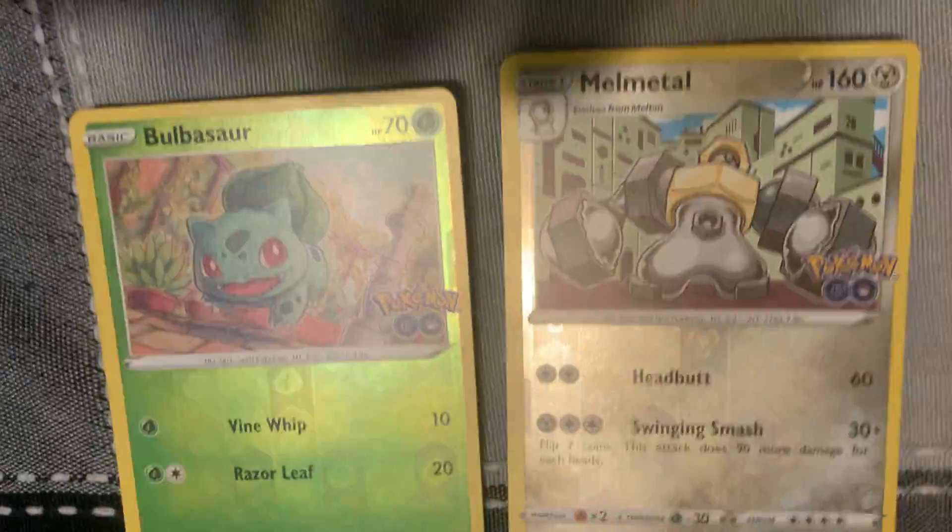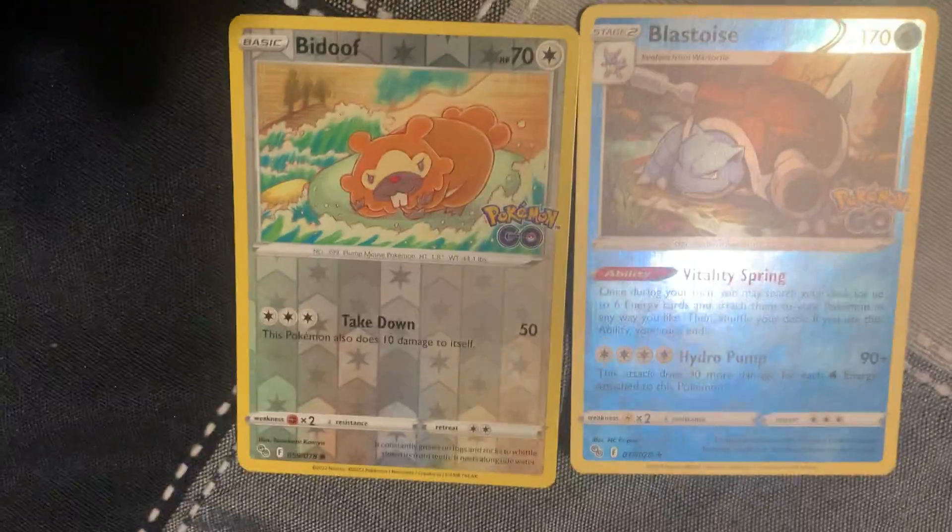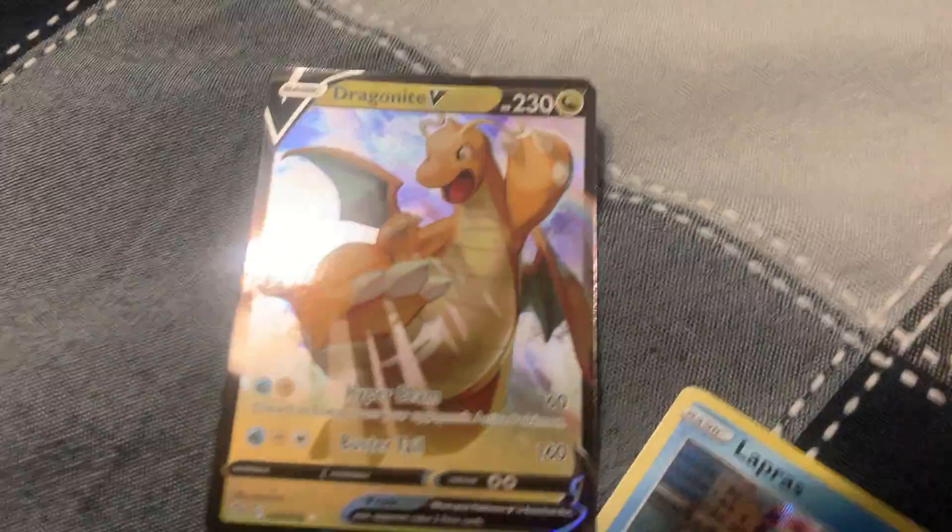There's the real holo of Sylveon. There's something different — there's the Mel Metal and there's a Bulbasaur with it. There's a Beedrill and a Blastoise reverse holo. Even the energies are different. Hey, you pulled the Dragonite V — there you go!